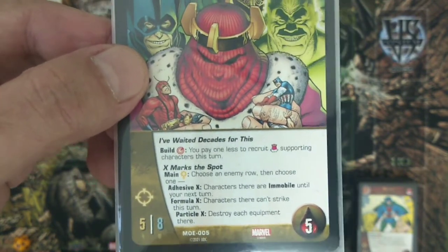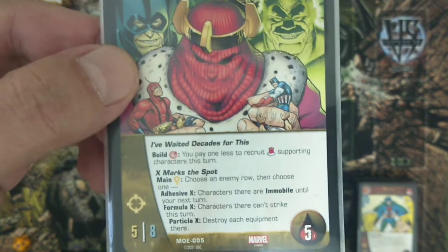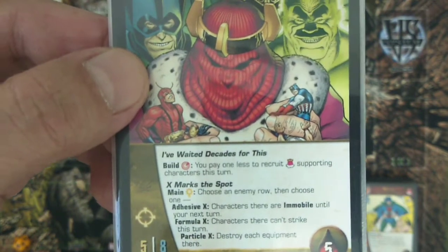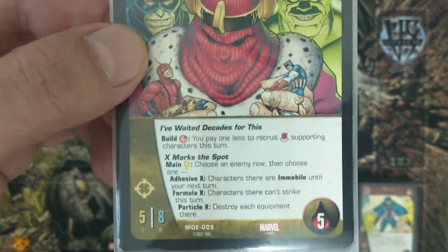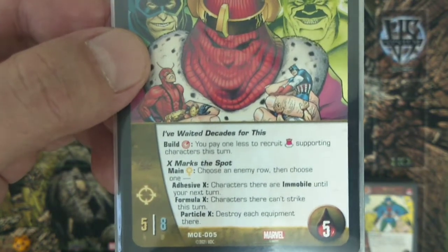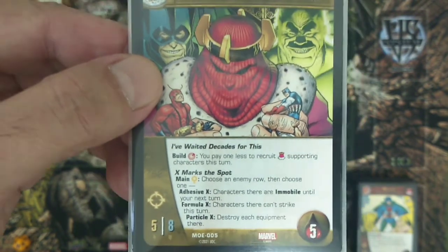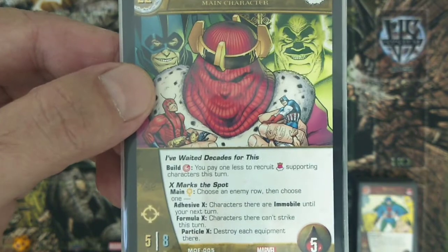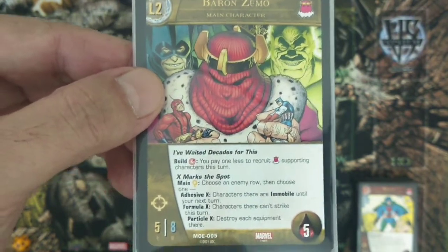X Marks the Spot: during the main phase you may pay any yellow power symbol and choose an enemy row, then choose one of three effects — Adhesive X makes characters immobile until next turn, Formula X means characters can't strike this turn, and Particle X destroys each equipment in that row. The concept of Adhesive X, Formula X, and Particle X is derived straight from the comics.